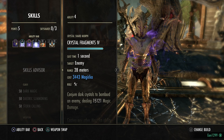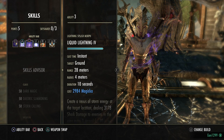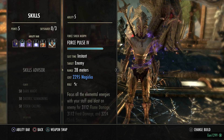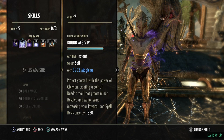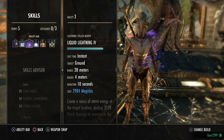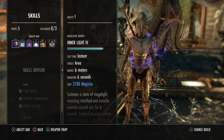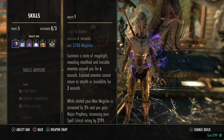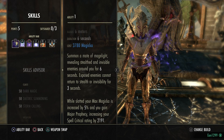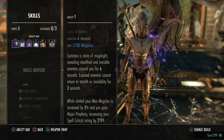Now let's go over the skills. All credit for this skill bar setup goes to Andy S., who has been using it and having amazing results. I'll go over why we have Liquid Lightning on the front bar in a second. Inner Light is our first skill — it gives you 5% Max Magicka inherently and 2% Max Magicka recovery from the Mages Guild passive Magicka Controller.